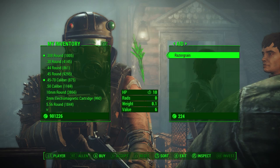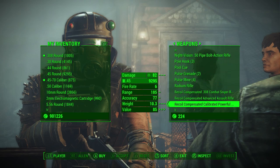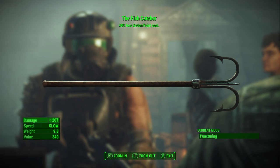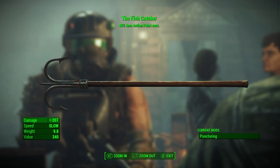You're gonna wanna go into the trade screen with him here and head over to Weapons, then scroll down until you guys see the Fishcatcher at the bottom. The Fishcatcher has 40% less action point cost, so when it comes to melee weapons, obviously your AP gets used up decently quick. With this weapon, because of that 40% less action point cost, you are gonna be able to get a lot more swings out.